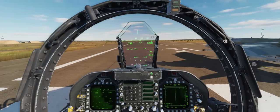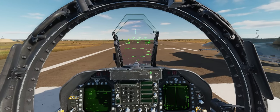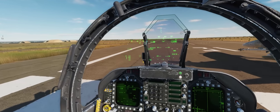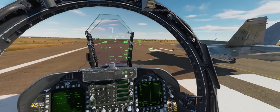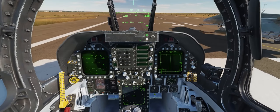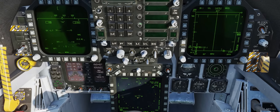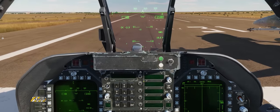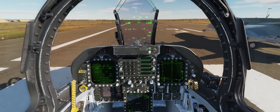Another thing to note on the F-18: your airspeed indicator bottoms out at 48 knots, which is a little strange. But if you're ever taxiing and need to see how fast you're going, you can always look at your ground speed on your HSI, which right now is reading zero — it's next to the little plane symbol on your HSI on your MPCD. We are good to take off.